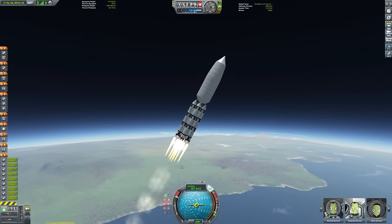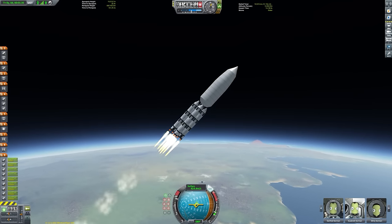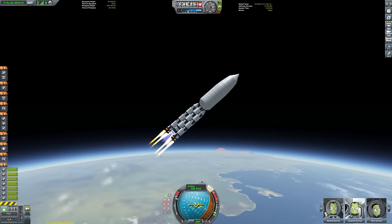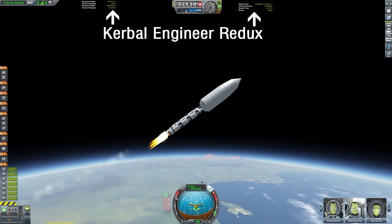But here we are just descending. This video is going to be played at fast-forwarded speed because it would be very long otherwise. So we are just descending through the upper atmosphere. I'm not actually eyeballing this - you can see those instruments at the top of the screen. Those are the mod Kerbal Engineer Redux, which you can download by googling.